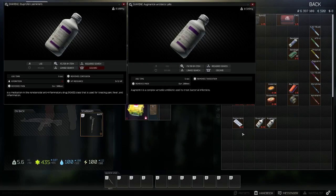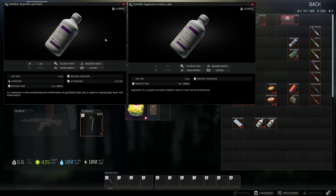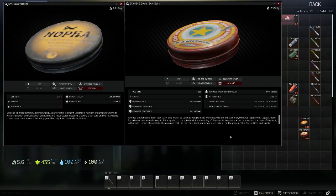We already went over the base painkillers. We also have ibuprofen painkillers and augmented antibiotic pills, which both give the 'removes pain' effect with a use time of five seconds. The ibuprofen painkillers have up to 12 uses, remove contusion, pain duration of up to 500 seconds, and give minus five hydration. The augmented antibiotic pills only have one use and remove pain for 200 seconds.